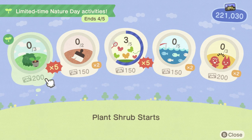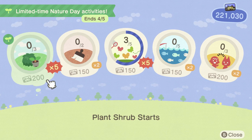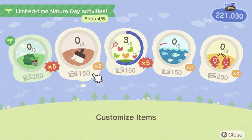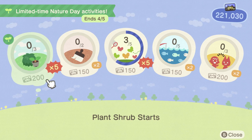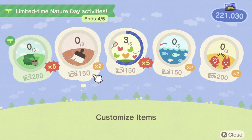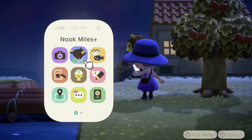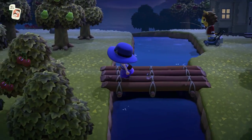Also if you look at the Nook Miles tasks, you'll see that there's some limited time Nature Day activities. Presumably these will stop showing up once Nature Day is over, but you get some more Nook Miles Plus tasks that appear to have pretty good bonuses on them. That one's planting shrubs. I haven't seen any more yet because I haven't done any of them yet, but I'm guessing it'll give you some more once you clear that one.